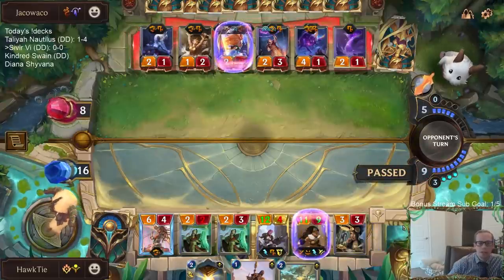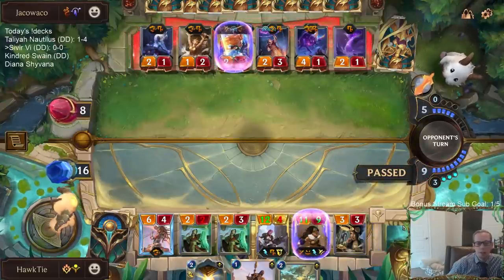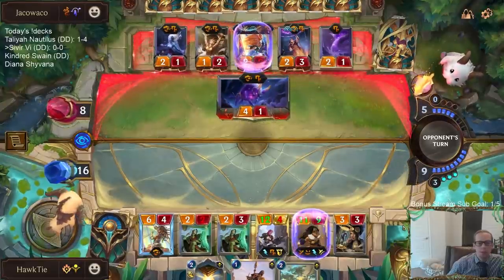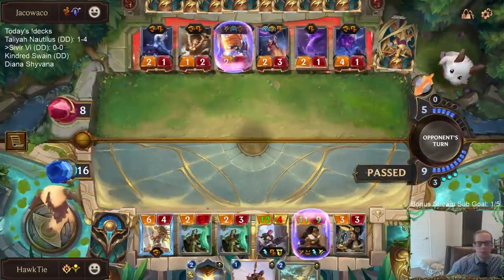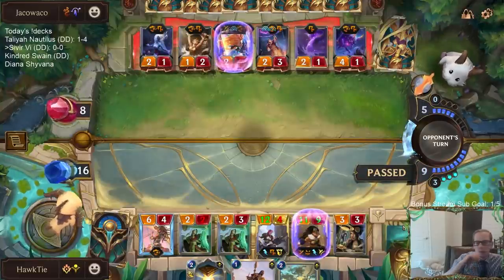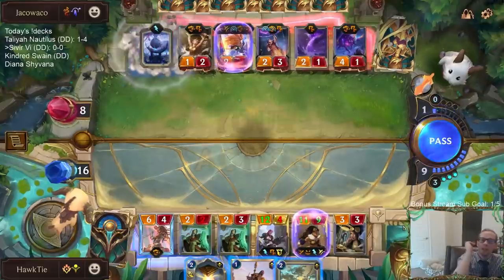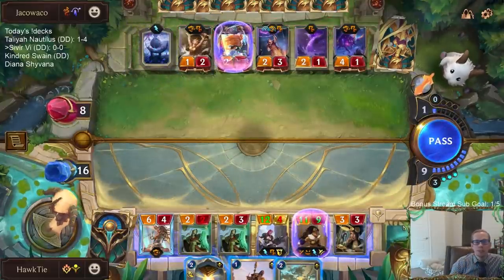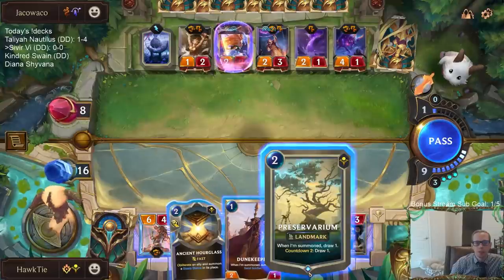They're obviously going to be attacking this turn so I can wait until after combat to play this Preservarium — don't need to burn it right now. If they don't attack, I'm happy. If I would have taken the Quicksand, the Fearsome would have been really nice.